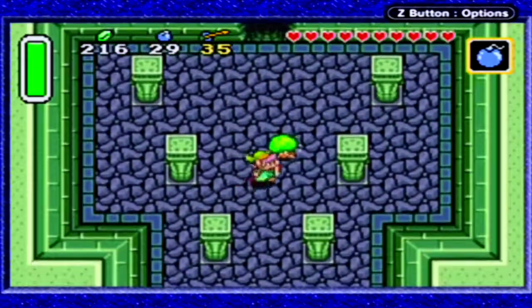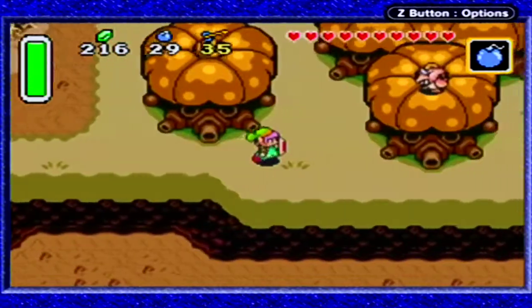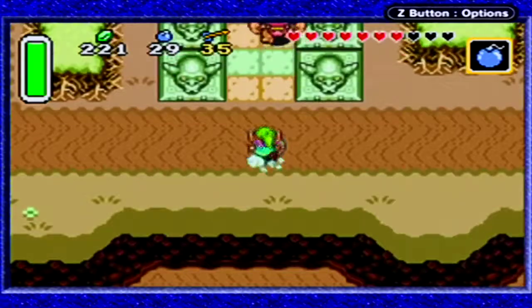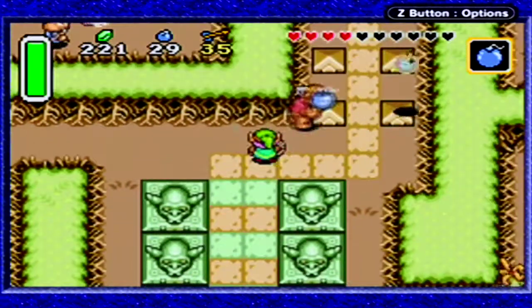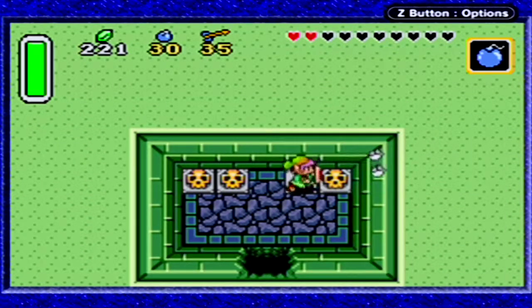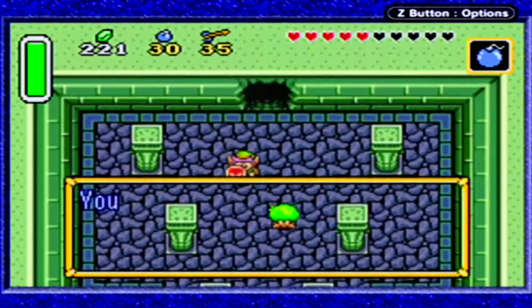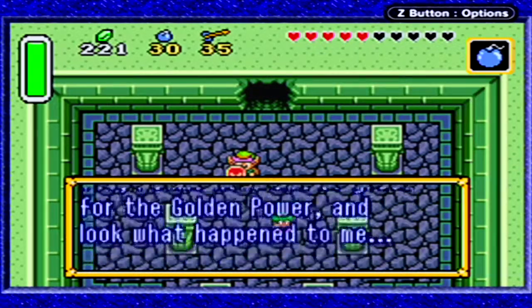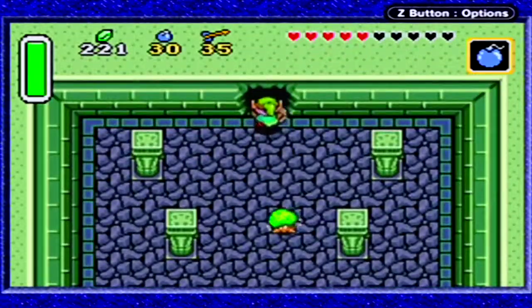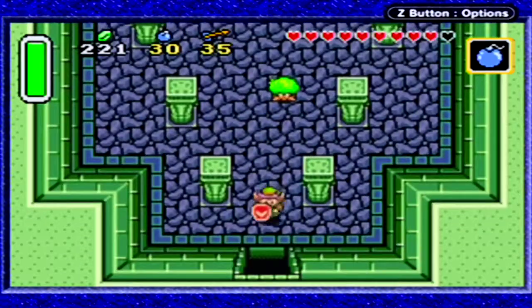It looks like there are always hearts back there if we ever need to recover. Now let's try to get through this hedge maze so that we can enter the first dungeon of the Dark World. That bird just took away three hearts from me — are you kidding? Enemies do not mess around. I was just trying to rush past you.